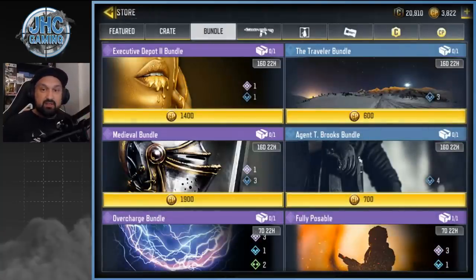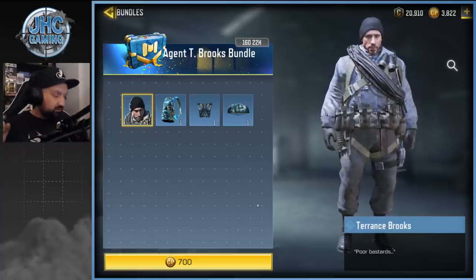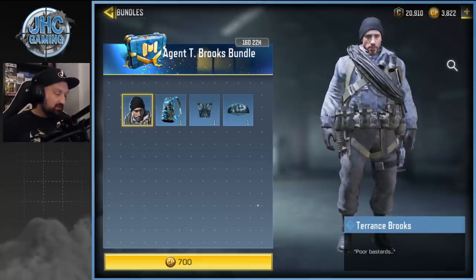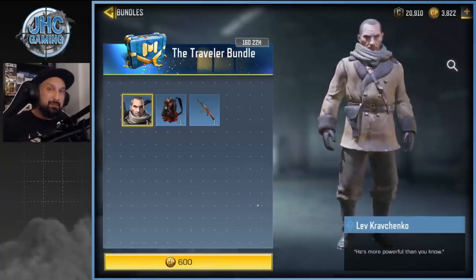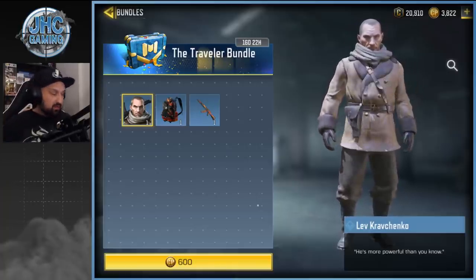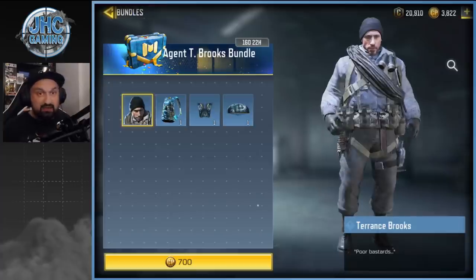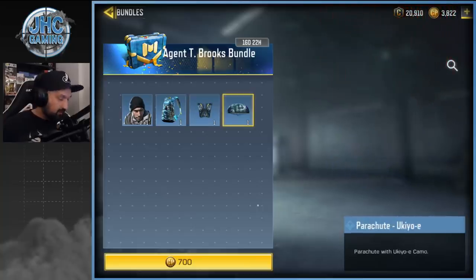Compared to the other bundle, this one is 600, but the Agent Brooks bundle is 700. I thought the Kravchenko skin was maybe harder to find — Terence Brooks was in the daily crates for three straight seasons, while Kravchenko appeared in season two for a little while, then was gone, and came back in some events with only a few crates here and there. So Kravchenko was much harder to find, yet it's cheaper than the Terence Brooks bundle at 700. Maybe it's because you get more cool stuff in the Terence Brooks bundle.